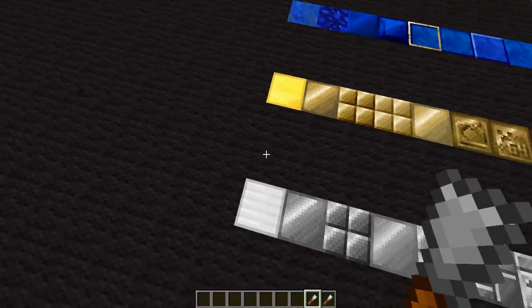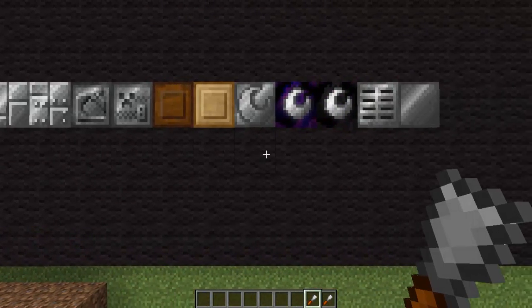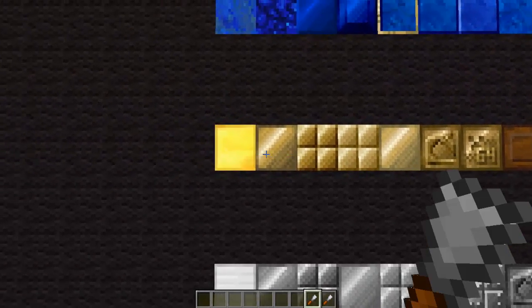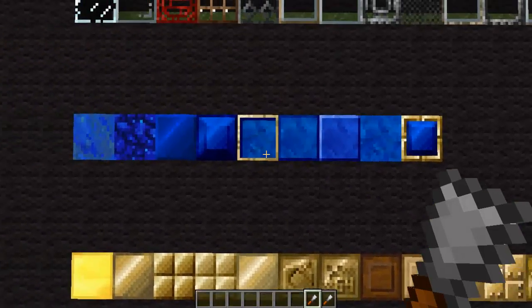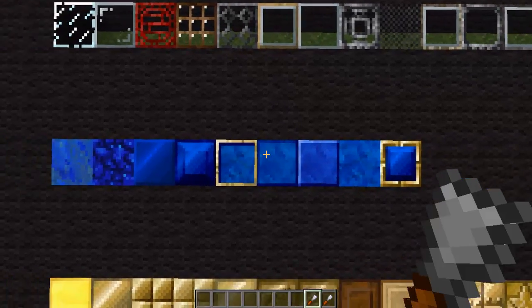Now let's look at some of the designs you can get with the iron — you can get all of these, which is pretty cool. You can make like some refrigerators or something. And then the gold one, you can make a whole bunch of cool stuff like these stars and moons and stuff.